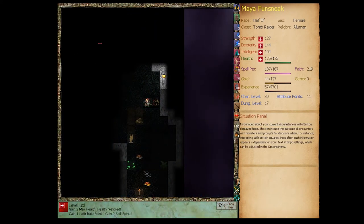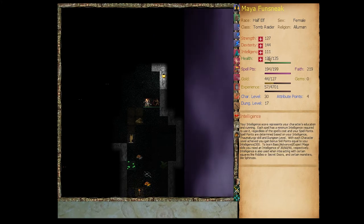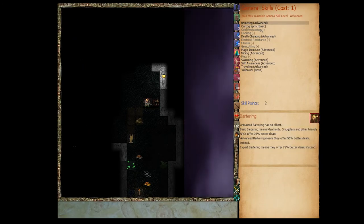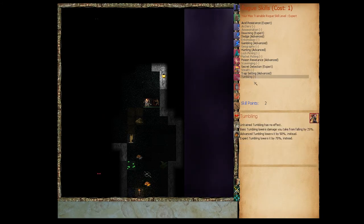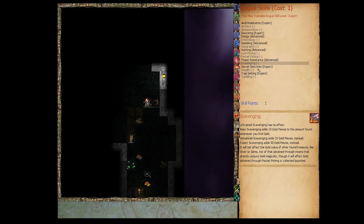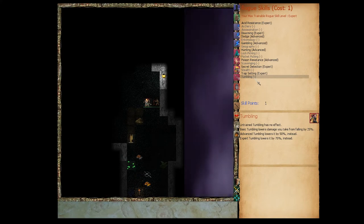Excellent — level up! Alertness 3: this perk grants complete immunity to involuntary sleep. Let's put a skill point there. We have two skill points total. Can't go above advanced here. If we haven't got expert trap setting yet, let's get it to expert so we can use this trap. It's way too late to start pumping up scavenging. Tumbling might be useful on this level especially — we'd take 25% less falling damage on those kobold pit traps. Let's do that.